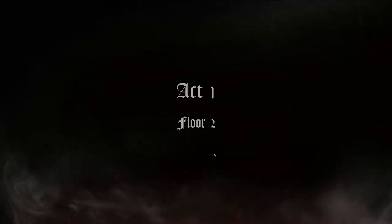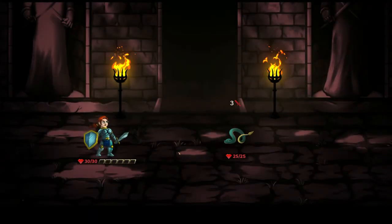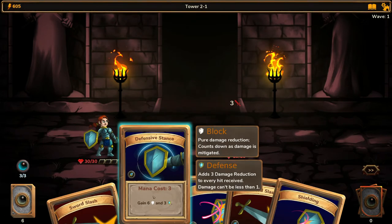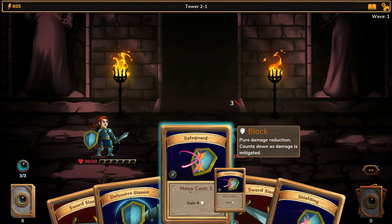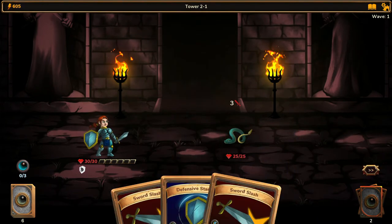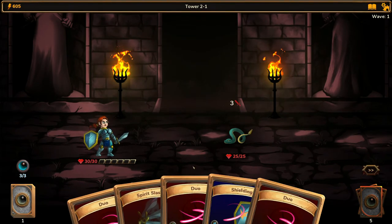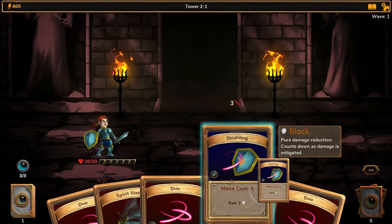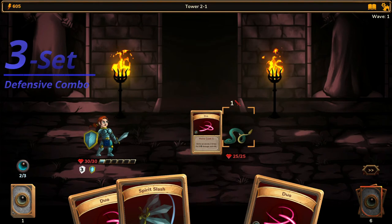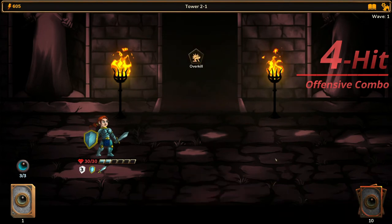We're just gonna continue on. Snake boy. We don't have kill damage, so we're just gonna go ahead, put a safeguard on and shielding. You need to build up that defense so that in case enemies do hit you, you're covered. We have it for 3 turns now, that's good. We go with duos — another duos. We are already on a 4 hit combo.